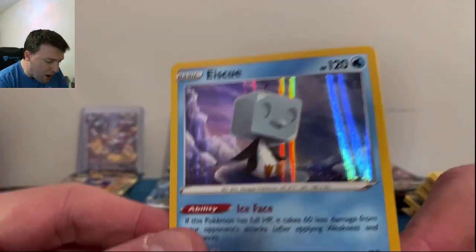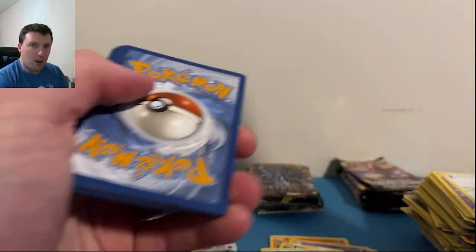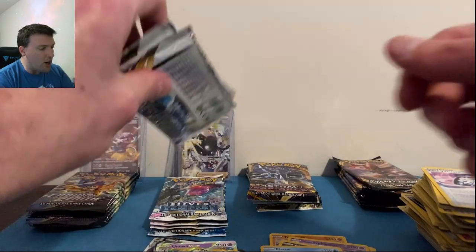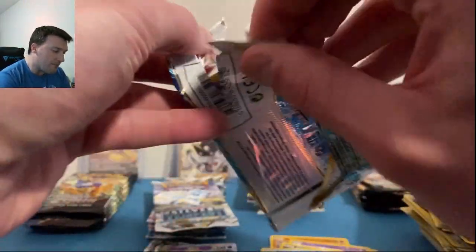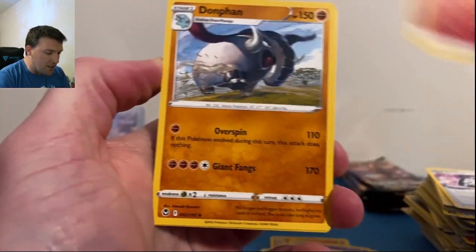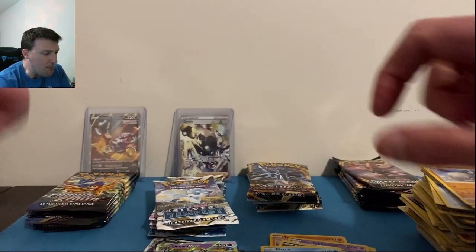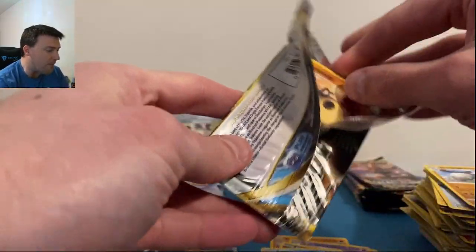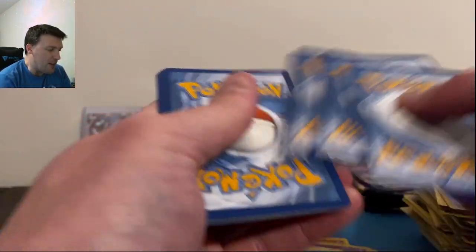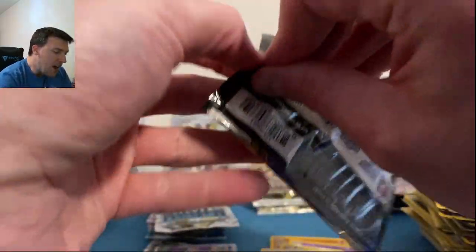Crown Zenith — stupid upside-down code cards. Volcarona and a Tangrowth — these new ETBs are just bad. White code card, Fire Energy. If there's ever a point we needed some emergency energy it's right now. An Inteleon — we are in panic mode. These battle videos used to all go so well. Sneezler in reverse and Avalugg — maybe that'll wake them up. Rebel Clash: Lightning Energy, Psychic Energy, Lombre, and a Barraskewda — my defibrillator attempt on the remaining packs.